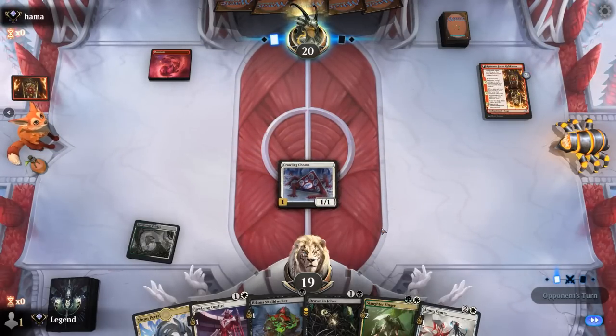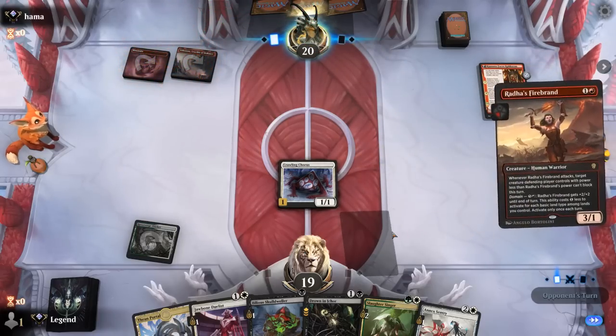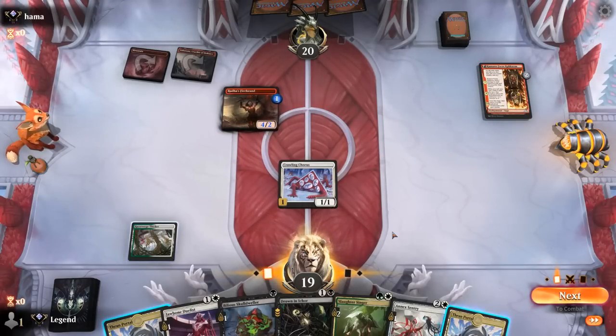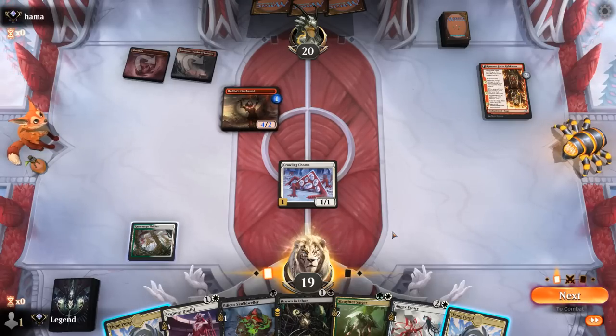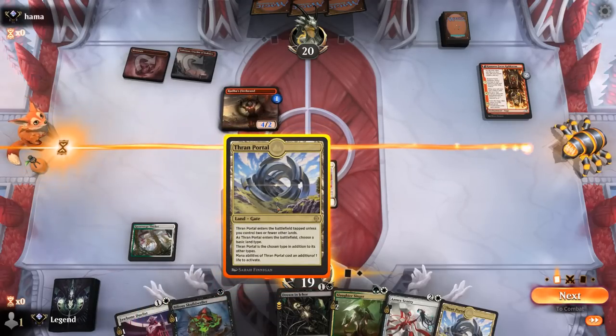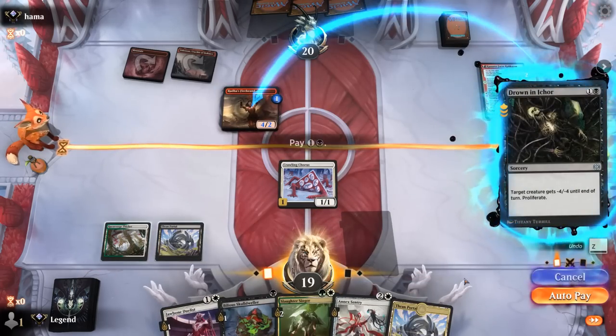Hoping we can get a poison damage in before needing to Drown, so we can proliferate. Arada's Firebrand enters with a counter — we could Drown it and get in for one, although we don't get to proliferate any poison. The alternative is Slaughter Singer using Thran Portal on white, attack for two, then either Sentry or Drown next turn. The upside of Drowning now is that we'll be able to double-spell next turn with Skulldweller plus maybe Slaughter Singer or Duelist. So we take one damage so we don't have to take four later.